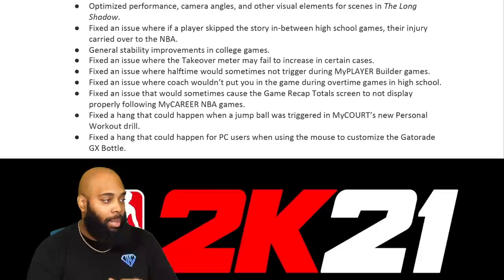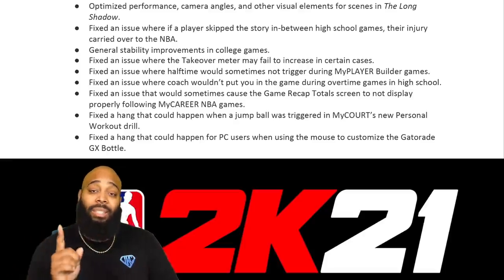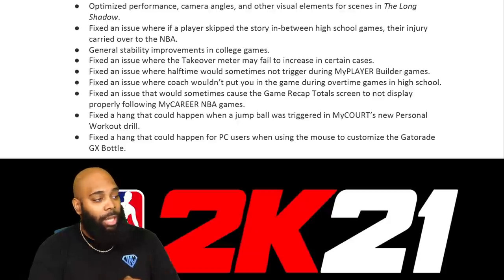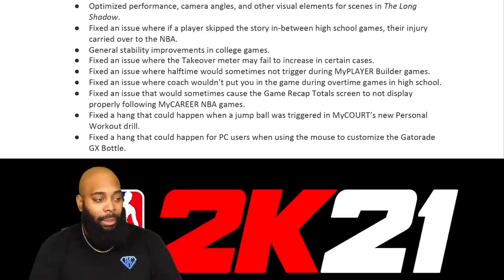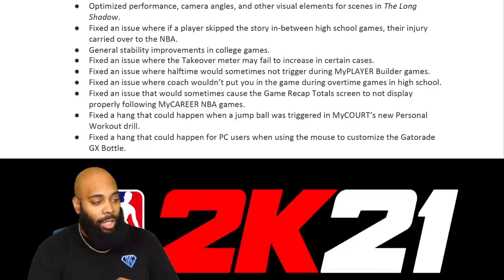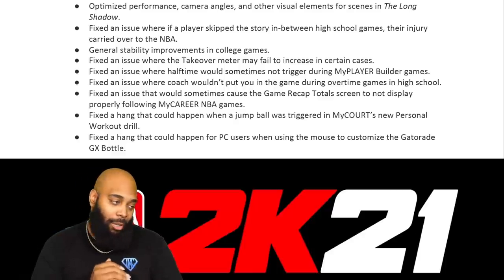In MyCareer they optimized performance and camera angles, fixed the issue where players who skipped the story between high schools had problems, added general stability improvements in college. They also fixed the issue where the takeover meter would fail to increase in certain cases, fixed a hang when using the nav menu, fixed the issue where halftime was sometimes not triggered during MyPlayer builder games, fixed the coach not putting you in during overtime, and fixed the game recap screen not displaying properly.